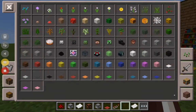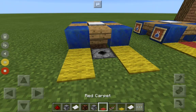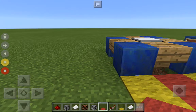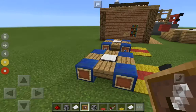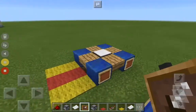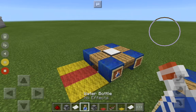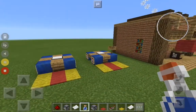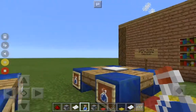Now that you've got all the redstone stuff worked out, get red and yellow carpet — yellow carpet on the outside and red carpet on the inside. You have to crouch while doing that on top of the dispenser. Then take an item frame and place it on all sides. Put water bottles in those item frames all around.